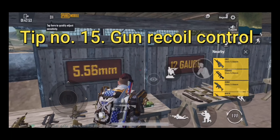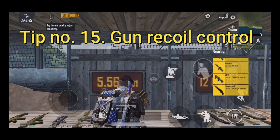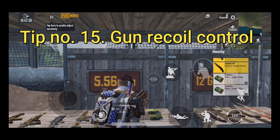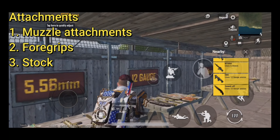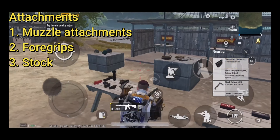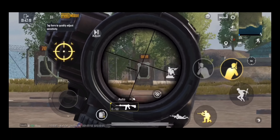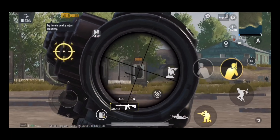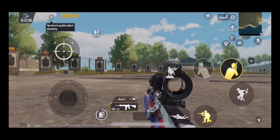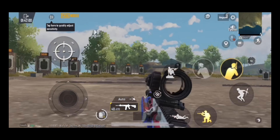Tip number fifteen: recoil control. Controlling the gun's recoil is one of the most important things to win a gunfight. If you are not good at recoil control, your aim will suffer and you will be defeated easily. Attachments help: muzzle attachments, foregrips, and stocks. Method one — ADS sensitivity: pull down your finger, mainly the thumb, to control recoil. Many pros like Soul Mortal use this technique, though it requires near-perfect execution.